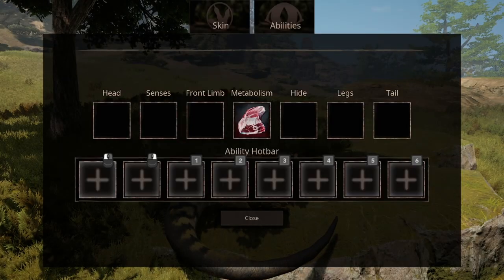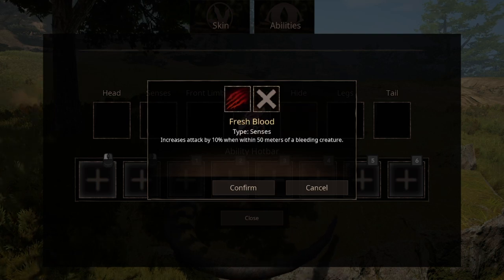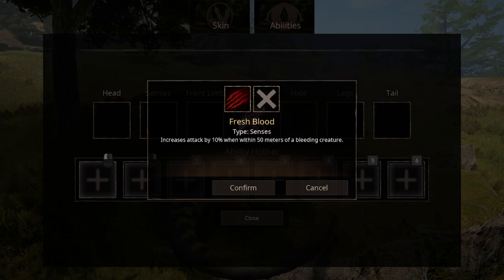In terms of arsenal, the only major difference since last time is the new sense ability, Fresh Blood, giving you the ability to know which enemies you should stay clear of. Though the range of only 50 meters and the extra damage report aren't going to save you if you aggravate them.